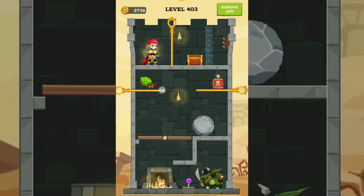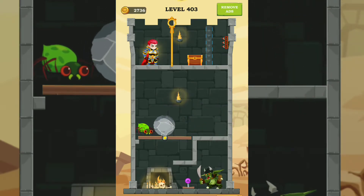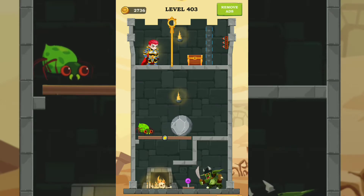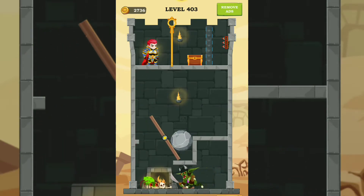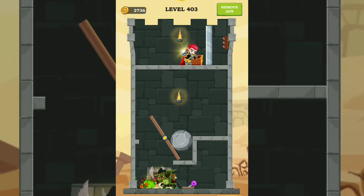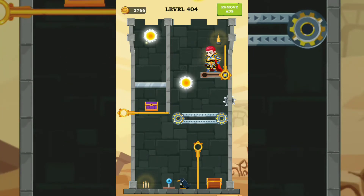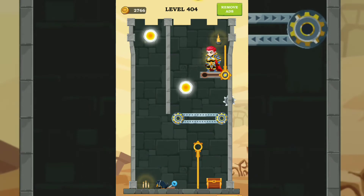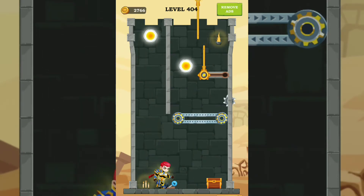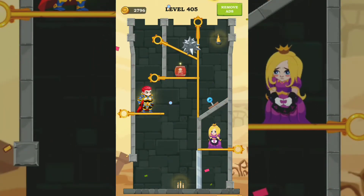Next level 403. Maybe I need to release this or this — not working. Maybe this is first, this is next. Okay, this is working! Next level 404. Need to release this first maybe, and I must jump the teleport then release the down like this. Next level 405.